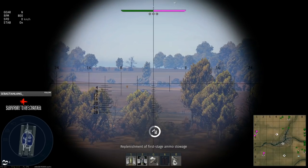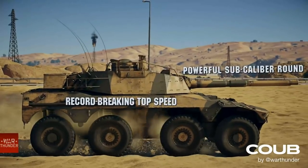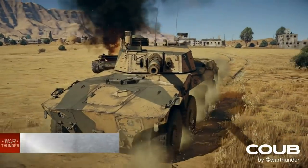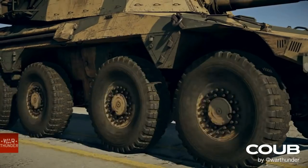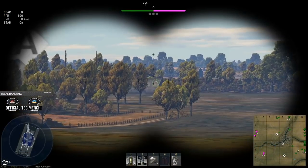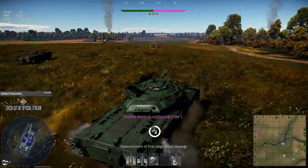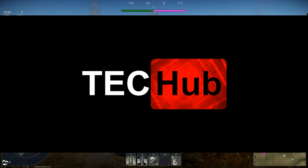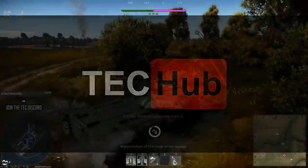A big landmark moment for this idea was the Rooikat. If you don't know, the Rooikat in the British tree is a South African vehicle — the South Africans hadn't really been represented at all in War Thunder until it came along. I didn't really see it as anything special at first, just a fast vehicle the British could use at top tier. But then I talked to a bunch of South Africans and they expressed how happy they were to see one of their own vehicles in the game.